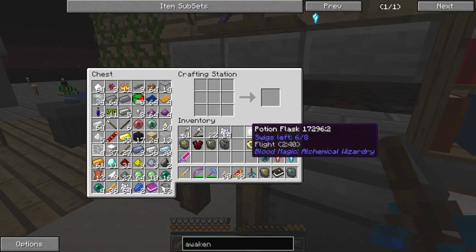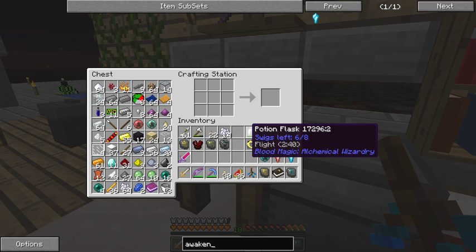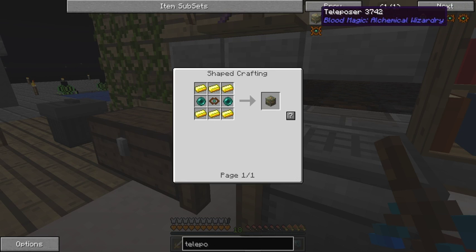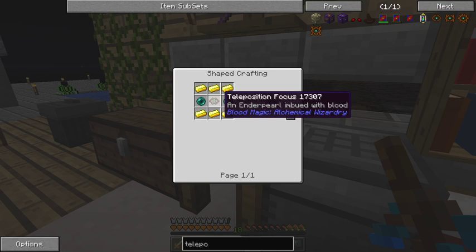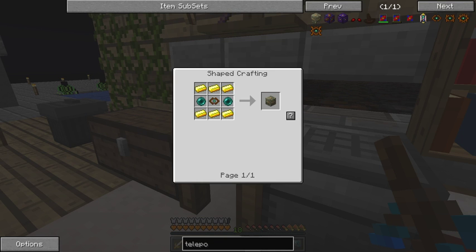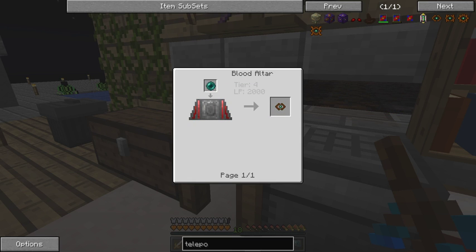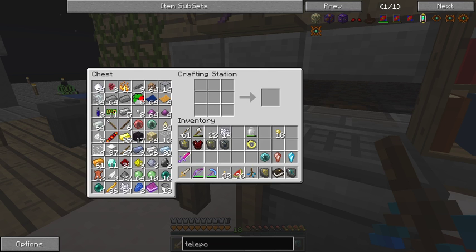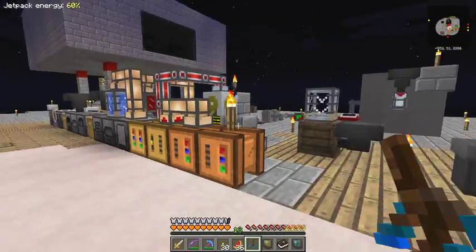How do we make a teleposer? Let's have a look. There are teleporters but those aren't it - that's a mechanism, and this is the Blood Magic one. It's a relatively straightforward recipe except for the teleposition focus: three gold, two ender pearls, and you need two - you need a pair of course. This is quite easy: one ender pearl and a tier four altar with 2,000 LP gives you a teleposition focus.